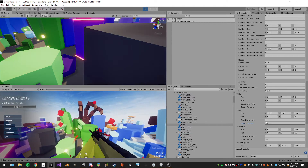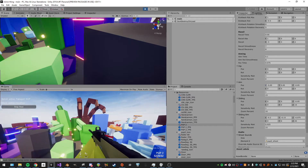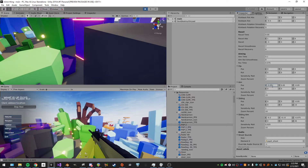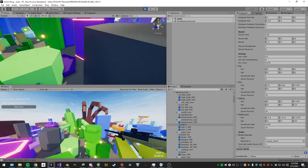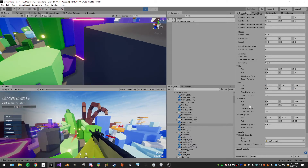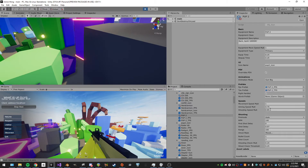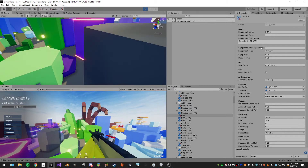Setting zoom to 125 kind of bugs out. I can also change the position for the aim state — moving it way off to the right causes it to almost disappear; I think it rotates up in the air. Same applies to sliding and slide-aim. Then here's all the audio stuff.